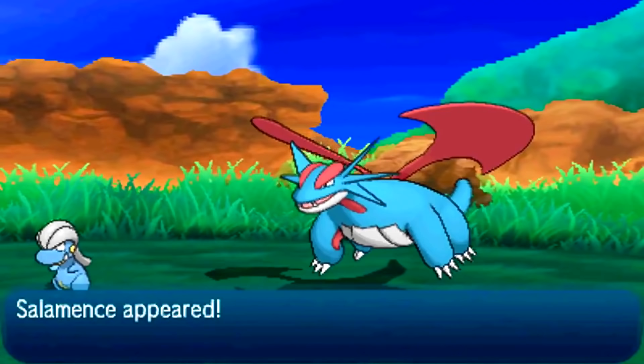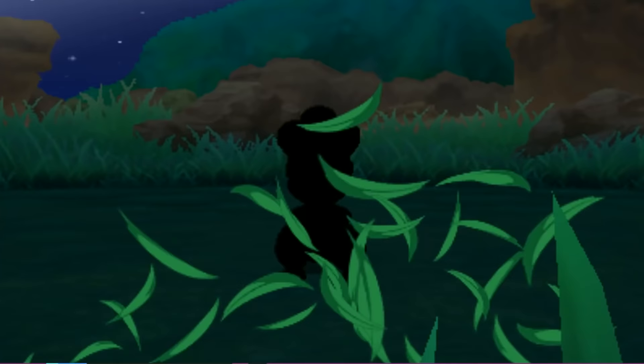In SOS Battles, if you knock out Pokemon and force it to call other Pokemon, over time you'll notice that the Pokemon start to get stronger. Ten knockouts later, you're starting to get Pokemon with perfect IVs. This is because you're creating a chain — if Bagon calls for another Bagon, that's a plus one to the chain. Ten Bagons later, it's a chain of 10. This chain caps at 40, and when you reach a chain of 40, you're going to find Pokemon with like four perfect IVs.